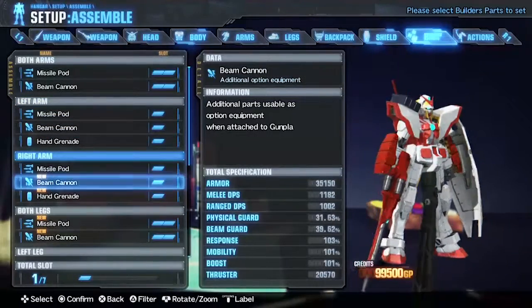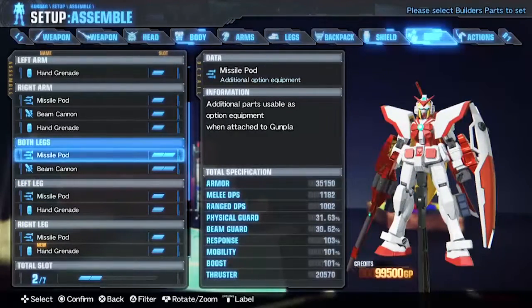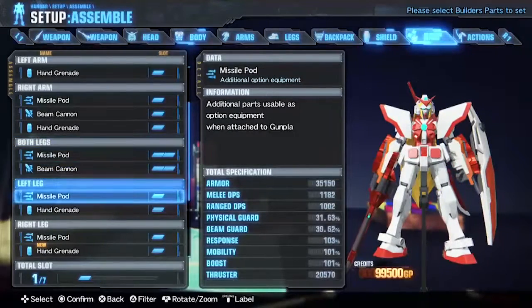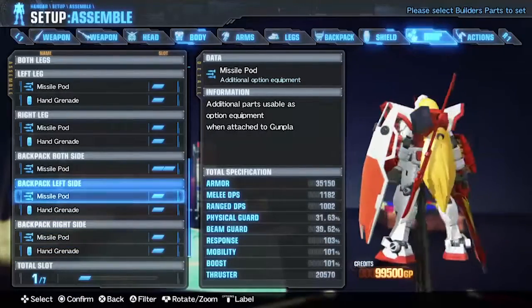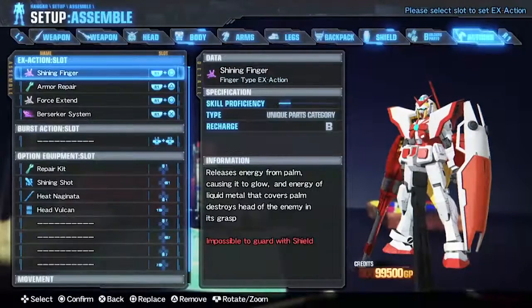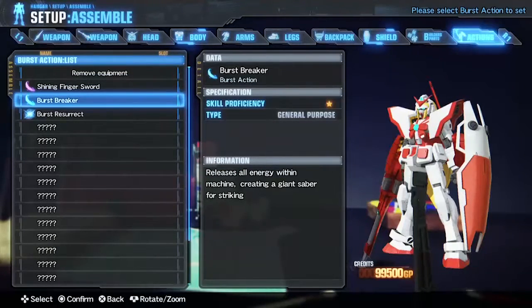So they can be used — at first I thought they were just aesthetic, but I guess some of them are actual weapons. You can also equip them on both arms and both legs. And that's the burst action — we have the Shining Finger Sword.